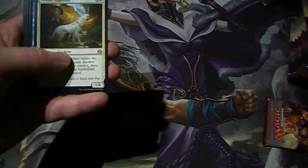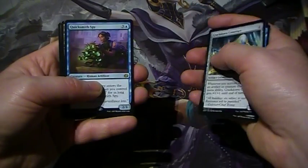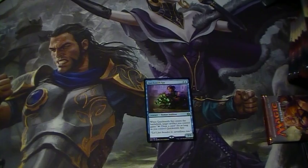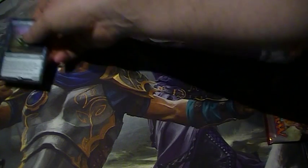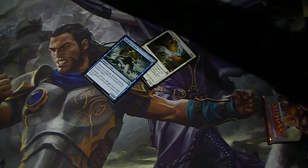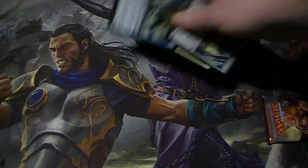Oh, here we go. This is what I'll be playing against. I'm sick of this combo — Quicksmith Spy. Whatever. I'm doing good so far anyway, so I can't really complain. That Disallow is definitely a good pull for the moment, that's for sure.